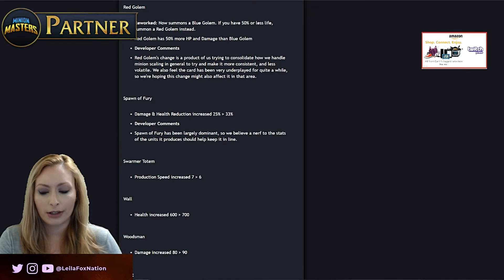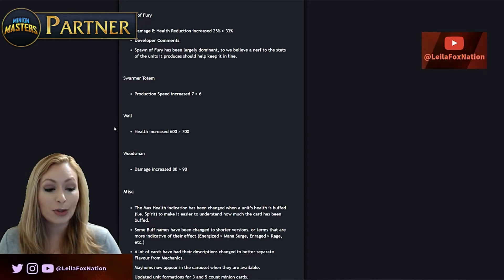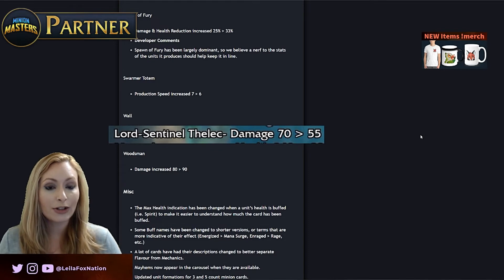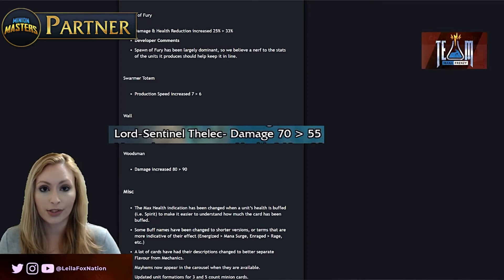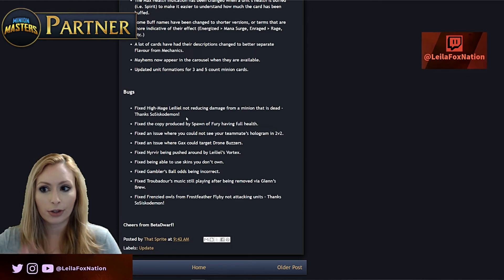Red Golem stayed the same — no change from what the devs said. Spawn of Fury not only had its bug fixed but the nerf also stayed. Swarmer Totem production speed increased from 7 to 6. Wall health increased from 600 to 700. Woodsman damage increased from 80 to 90. One change that did not stay from the dev stream was for Lord Sentinel Felic — they had discussed decreasing his damage from 70 to 55, but in the expansion patch they decided not to go with that, so that change has been scrapped.